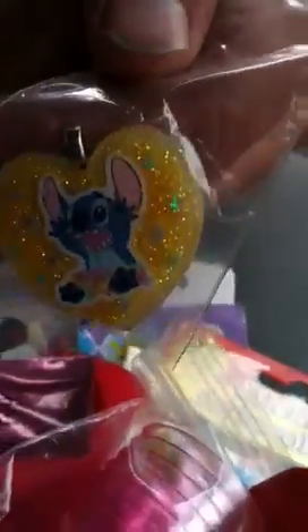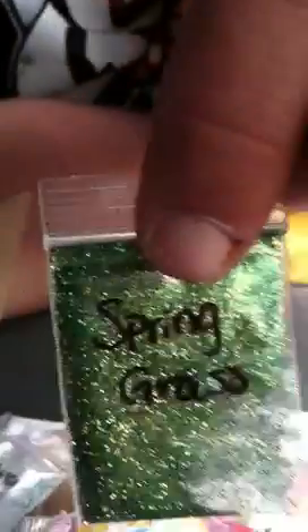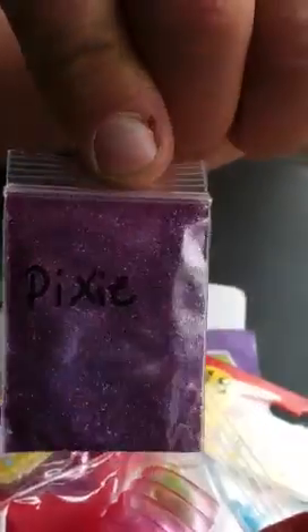She also sent me a stitch heart. And there were some more glitter mixes. This is silver holographic glitter, spring grass, so blue, and pixie. And this one is called fire — it's very orange and red and yellow, holographic.